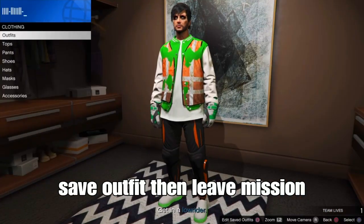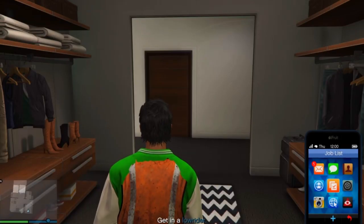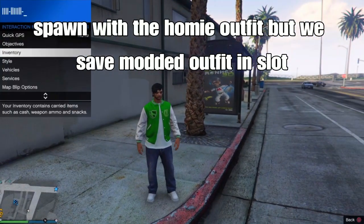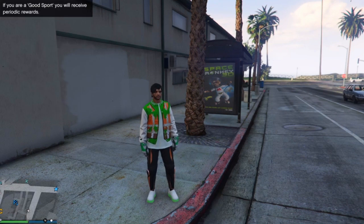You should spawn in the lobby with the homemade outfit, but we saved our modern outfit in the slot during the mission. Check your slots — save it as mod and you should have it. You'll also get an orange save on the outfit.